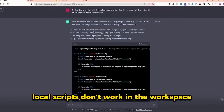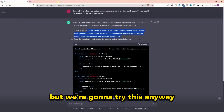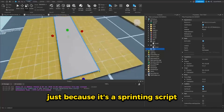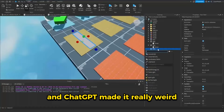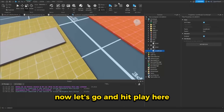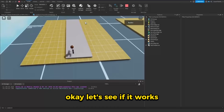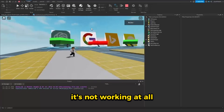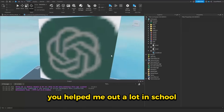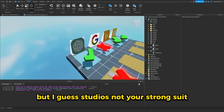The problem with this is local scripts don't work in the workspace. But we're going to try this anyway. Let's go ahead and create a part, make it a little bit bigger — it's a sprinting script — and ChatGPT made it really weird. It pains me to create a local script in workspace, but we're going to do it anyway. Let's hit play and see if it works. And for some reason, it's not working at all. That was really unexpected from ChatGPT, but it's going to be a fail. You helped me out a lot in school, but I guess studio is not your strong suit.